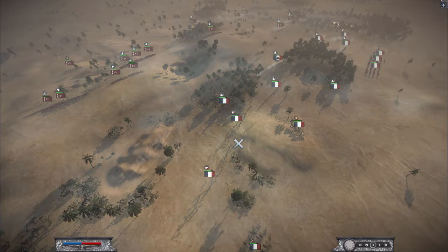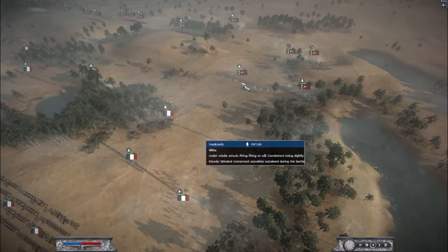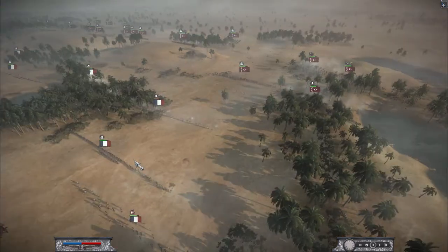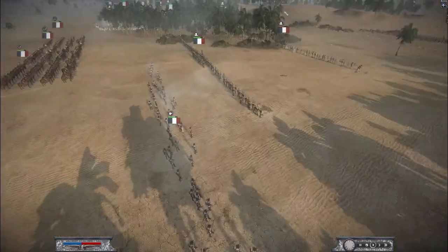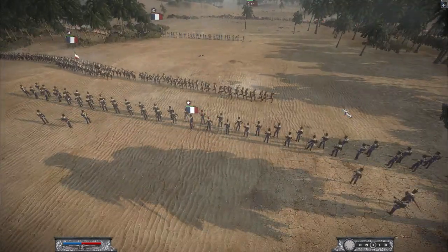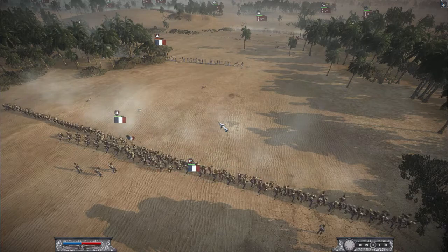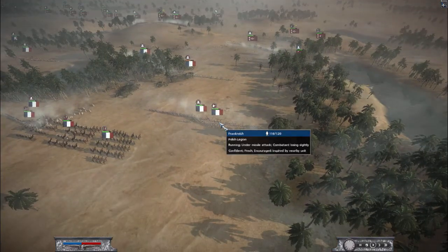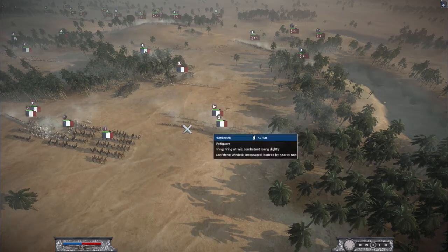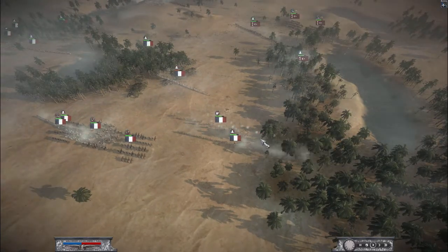Some engagement on the right side — the militia is taking fire but holding well. The Polish Legion is right behind them, along with another Voltizer unit. Stakes are being deployed — this is likely the safety line for the French forces. If France needs to retreat, this is the safe area, as cavalry will suffer damage from the stakes.